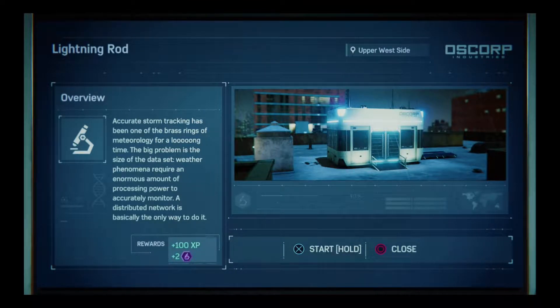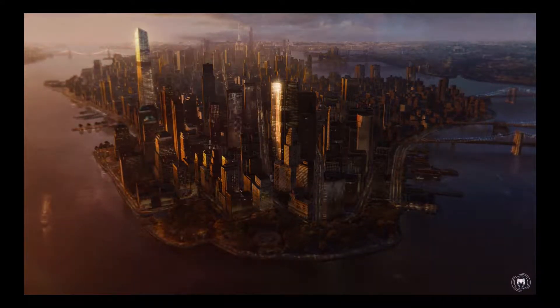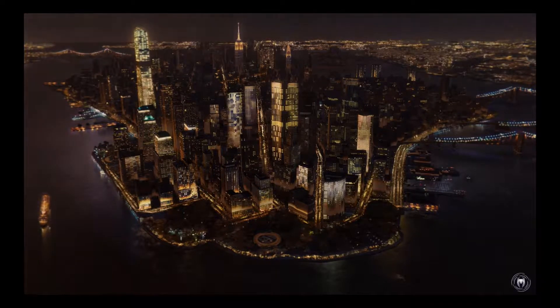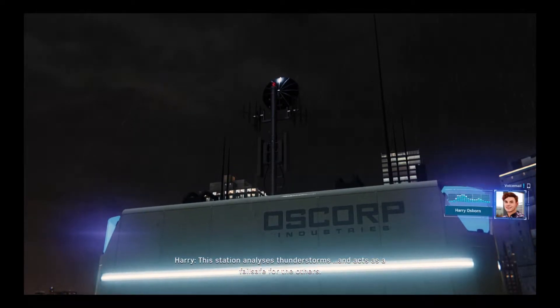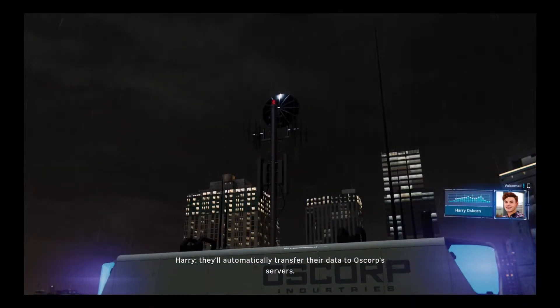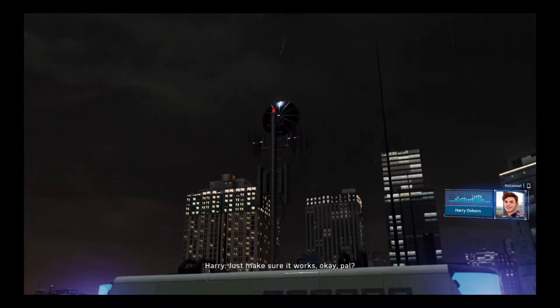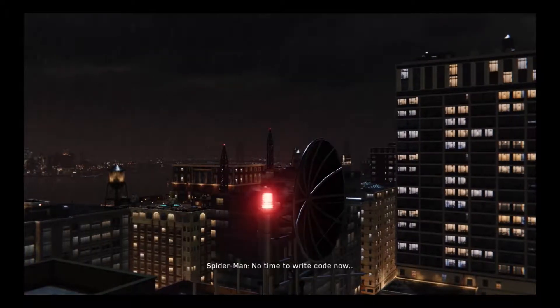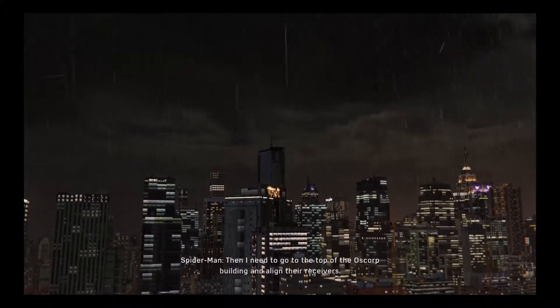Accurate storm tracking has been one of the brass rings of meteorology for a long time. The big problem is the size of the data set — weather phenomena require an enormous amount of processing power to accurately monitor. A disrupted network is basically the only way to do it. This station analyzes thunderstorms and acts as a fail-safe for the others. They're all susceptible to lightning strikes which would erase their data banks. If they're in danger, they'll automatically transfer their data — but the automatic transfer isn't working. I'll have to manually link the research stations to data hubs.